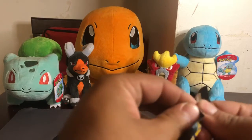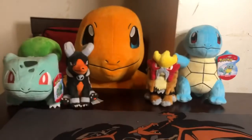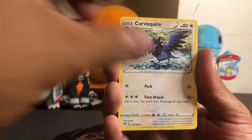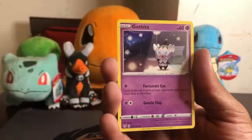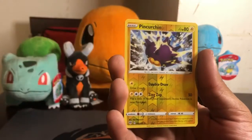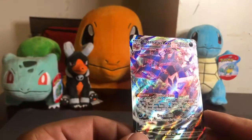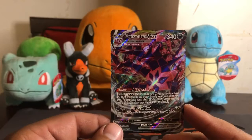Alright, so on to the last two packs. Here's the code card. One, two, three, four. Alright, so it's a Fire Energy. This is VMAX — this is VMAX! Not bad. That is gorgeous. Wow, that's amazing. I'm actually pretty happy about that.